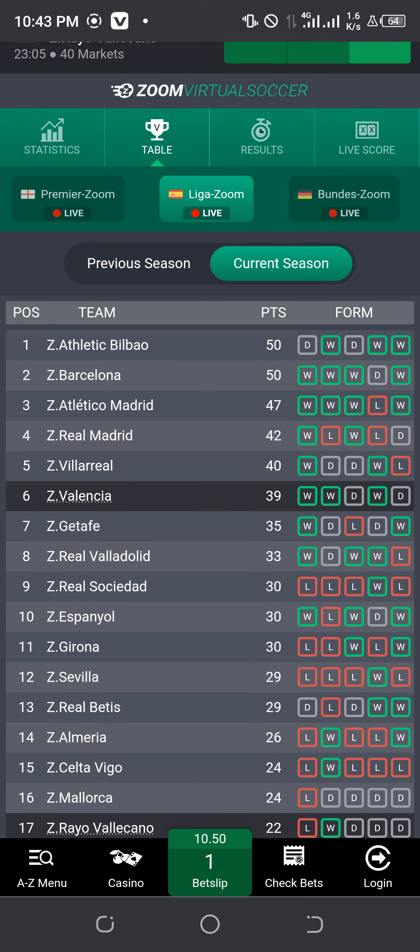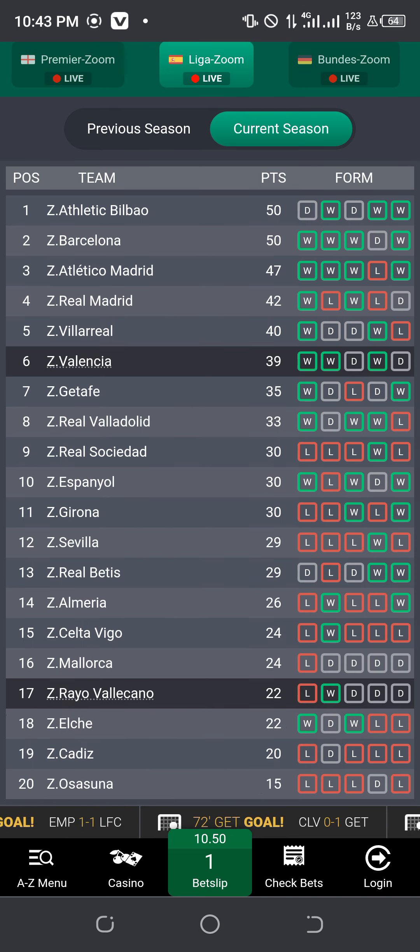For example, you see this kind of odd here — 10.50. Open the table and look at the PTS (points) column. Pay attention to the points. If you see points like 7, 8, 9 — single numbers going down — or zeros at the bottom, like 30, 29, down to single digits, you are seeing it. If you see single-digit numbers in the table, that is the time to play this option and it will give you very good results for over 1.5.